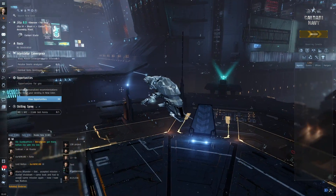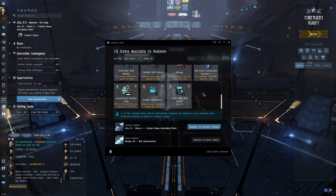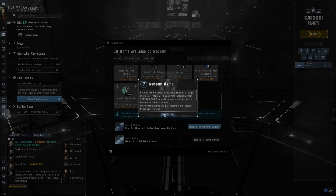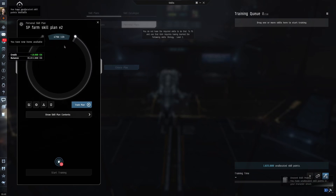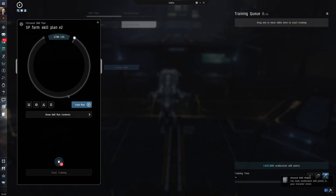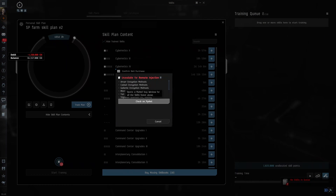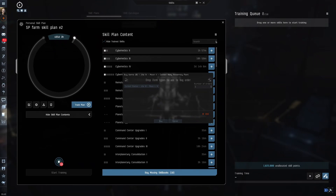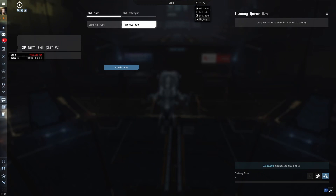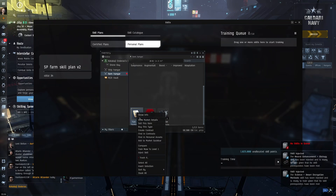I used a referral link on my account to get one million extra skill points for free. As you can see I got these one million skill points right here, and you can use this by clicking the link in the description below on a new character. I redeem those. Then I take this SP Farm Skill Plan, look at the skill books, click 'Buy All Missing Skill Books,' buy and inject. Then I check the market for any others and buy those as well. It buys all the skill books — really handy. Then I take all these skill books and inject them.